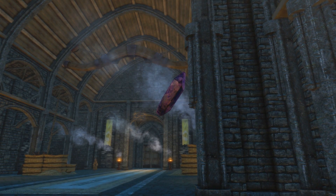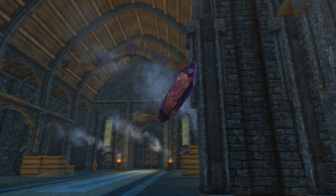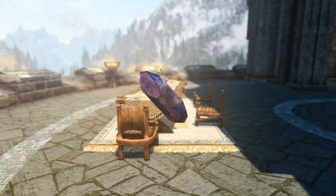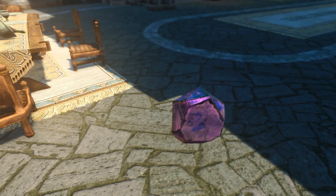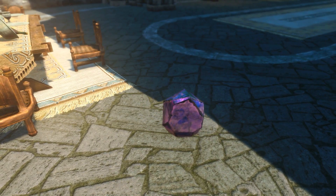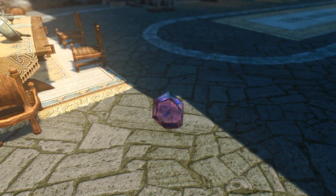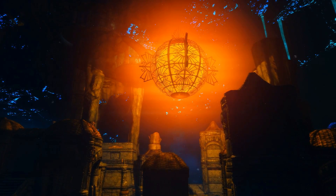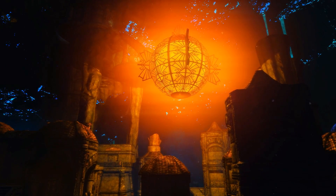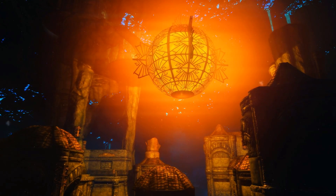Next on our list, soul gems are magical yet natural stones used to store the trapped souls of the dead. When filled, soul gems are quite useful at enchanting equipment and recharging enchantments that may begin fading. Typically, these precious rocks can be obtained by purchasing them off of merchants, murdering mages, or found as randomized loot in chests, barrels, and other containers. Did you know the Dragonborn can obtain an absurd supply of them, almost for free, in the dwarven ruins of Blackreach.